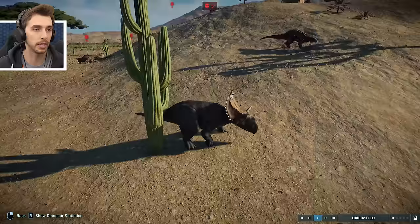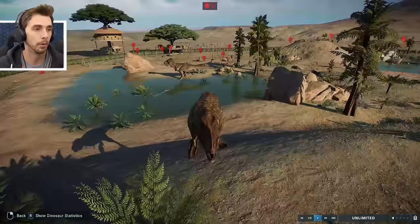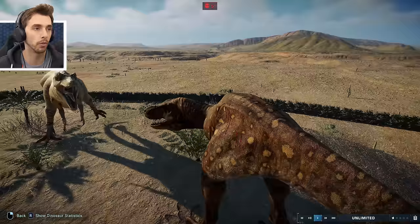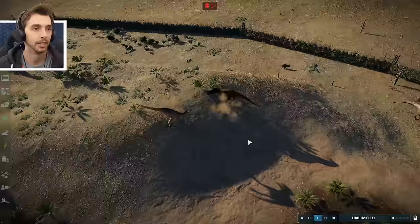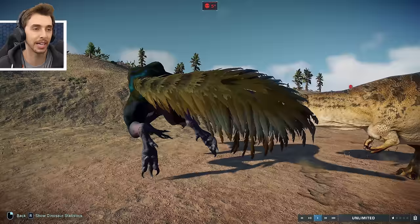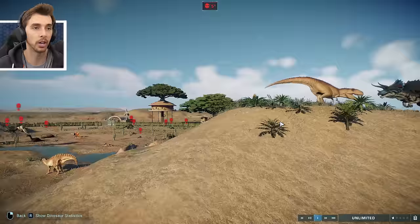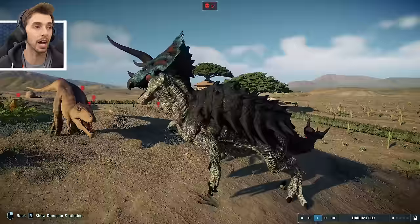It attacked first! And then we've got Cosmoceratops against Chunkingosaurus - even the herbivores are having their own little fights. Tarbo against Changesaurus again. What a hit! Gigantospino against Acrocanthosaurus - Acrocanthosaurus gets the first hit and does 52% damage from 100%. That could be the end in two hits.